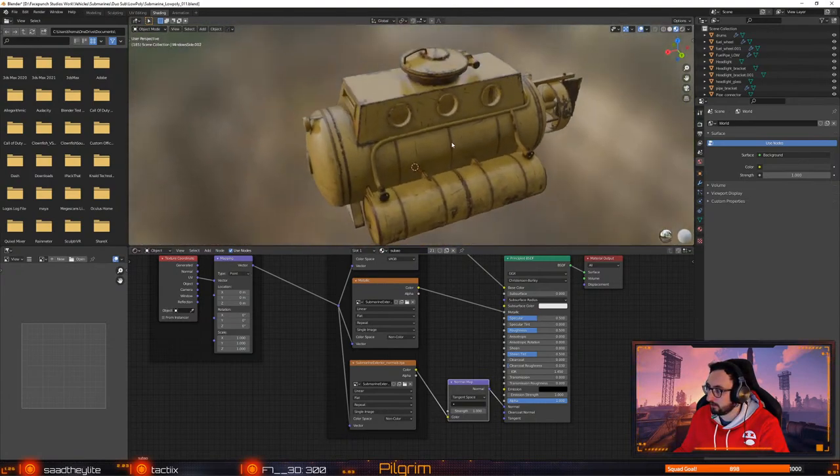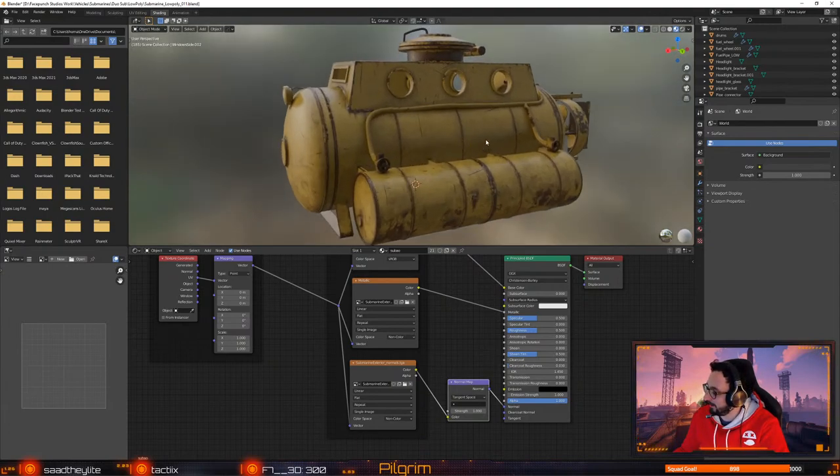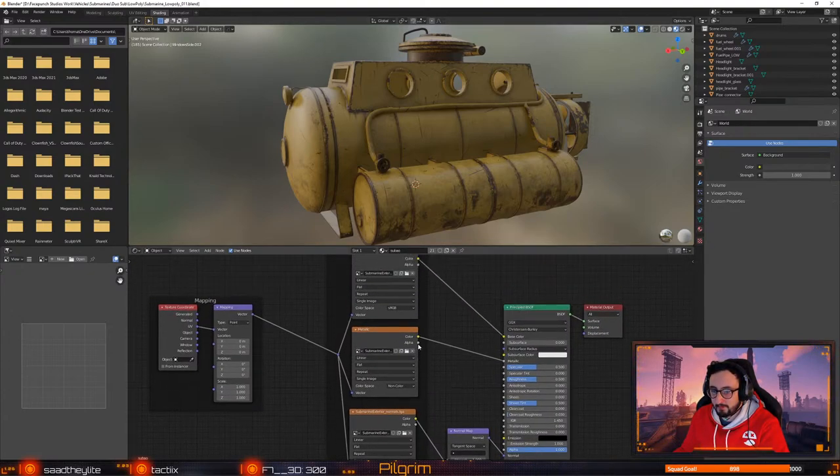It's looking nice. We'll try and get there today, F7. Because the metallic has the alpha in as roughness, what we have to do is invert it for it to work in Blender. And then just plug it into roughness, and there we go.